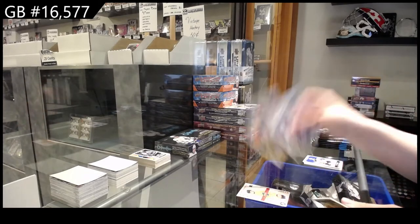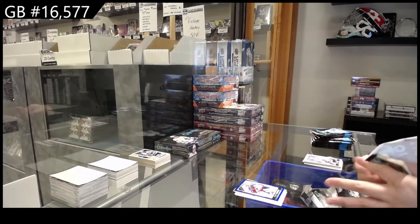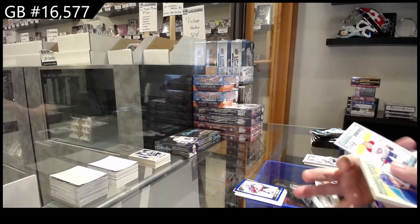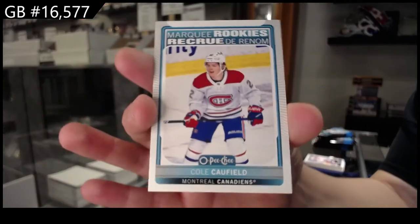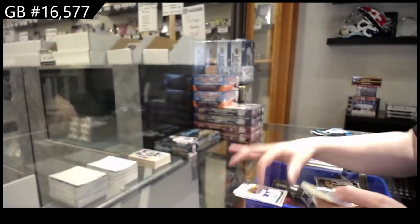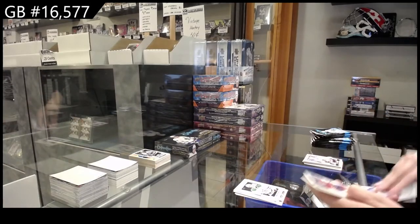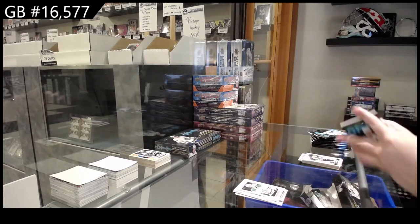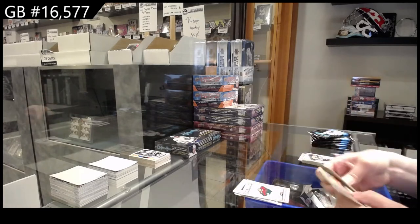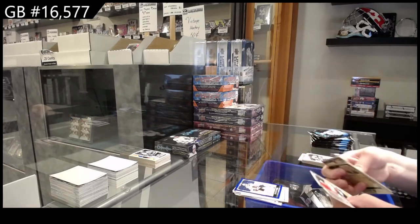Retro for the Penguins of Michael Matheson. Blue border for Colorado of Philipp Grubauer. Marquee rookie for Montreal, Cole Caufield. Retro of Morgan Barron for the Rangers. Tallboy for Dallas of Miro Heiskanen. Team checklist for Minnesota. Retro for Winnipeg, Mason Appleton. Blue border for Chicago, Brandon Hagel.